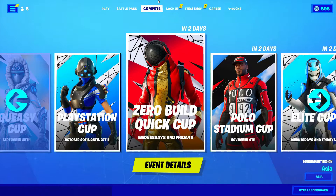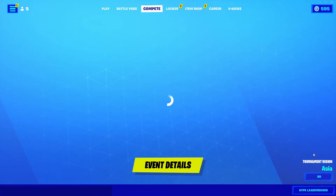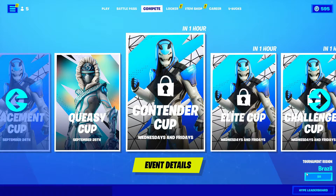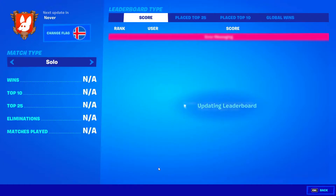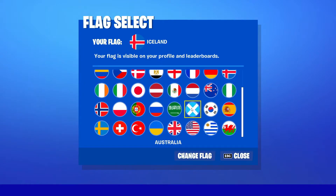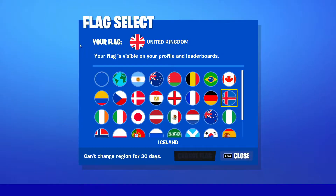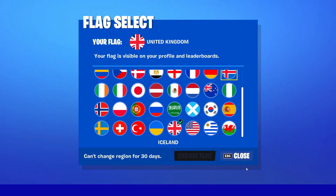Go into Compete. When you're in Compete, go into Tournament Region and make sure you select Brazil. After that, go into Career, then Profile, then Change Flag, and change your flag to United Kingdom. Click on Change Flag, click Confirm, and as you can see your flag is now set to United Kingdom.